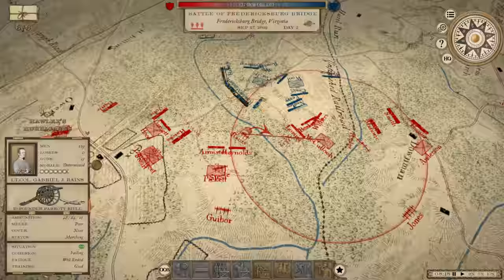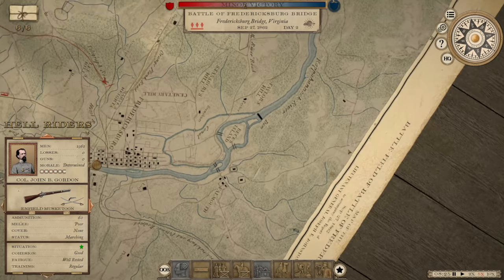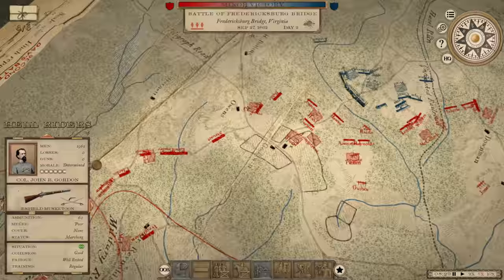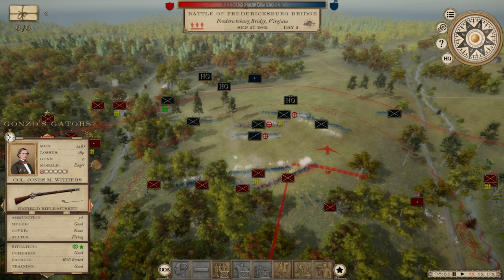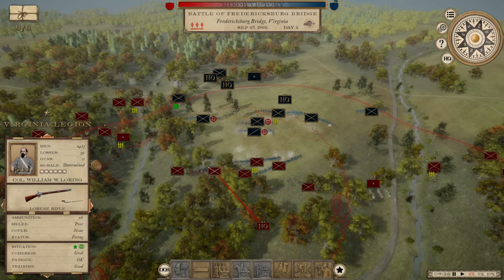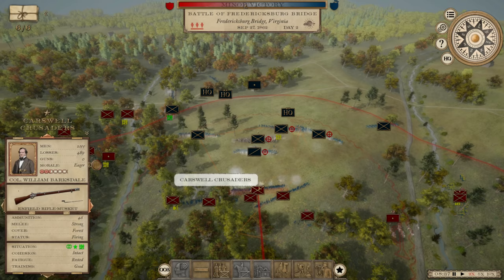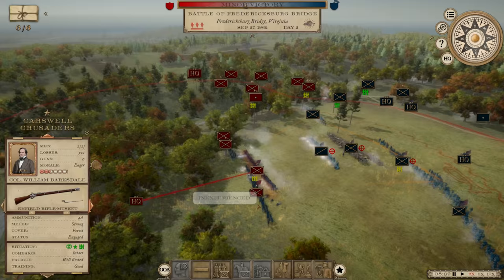There are really no good places to use my artillery. I'll throw some cavalry in the center just to keep an eye on things, because it's certainly possible he could show up from back there or over here on my left flank. Carswell's Crusaders are right in the center under William Barksdale. They're not going to be able to hold out for very long if this continues.